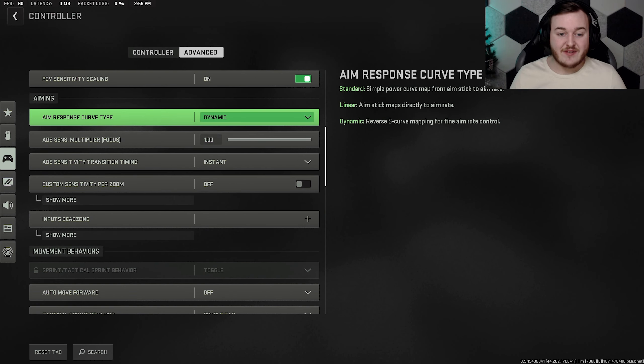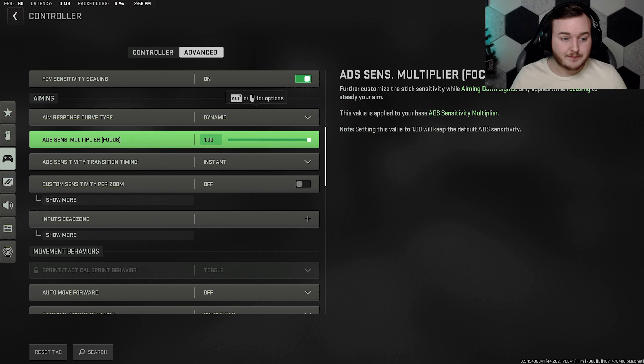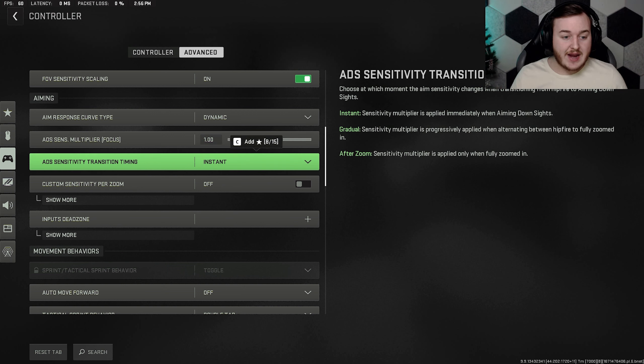Aim response curve type: dynamic. I did a poll on my community tab and 80% said dynamic. Every CoD pro player uses this, and since this setting has been in Call of Duty I've always gone with dynamic being the best. It has a faster aim control rate and just helps overall. ADS sensitivity transition timing is set to instant.